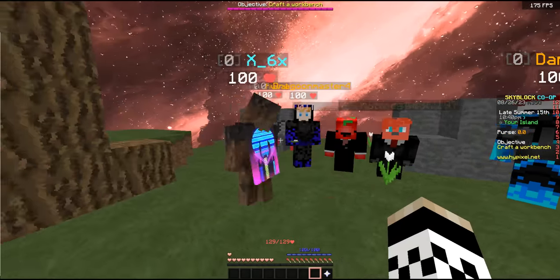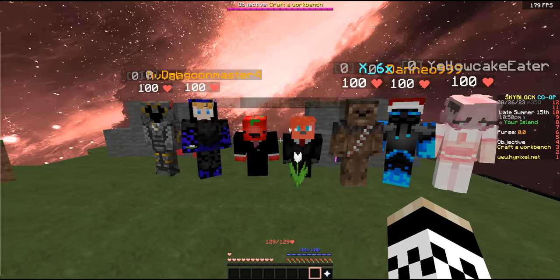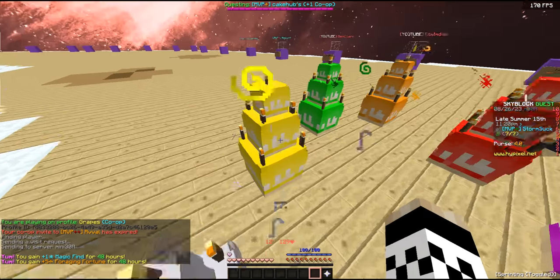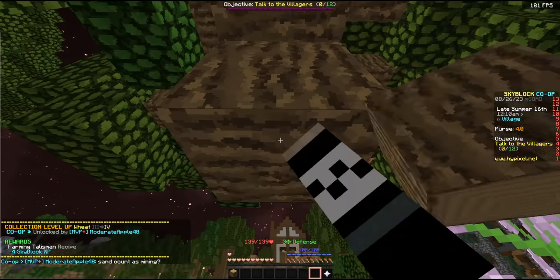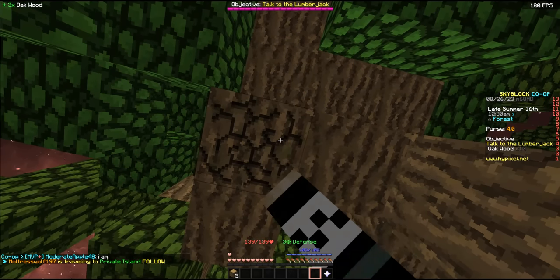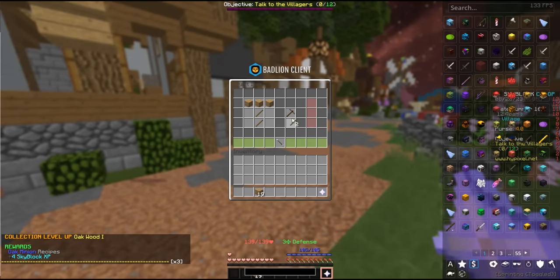A couple of us will go to unlock the bazaar while others get work done on a cobble generator on our island. We visited the Cake Hub and collected coins from mining — sand counts, so make sure you toss out wheat. While talking through rules and strategy with the co-op, I went ahead and mined some logs for a starter wooden pickaxe.